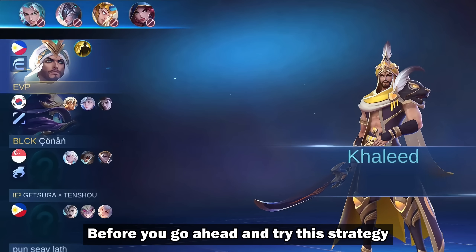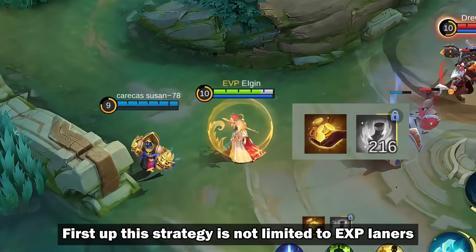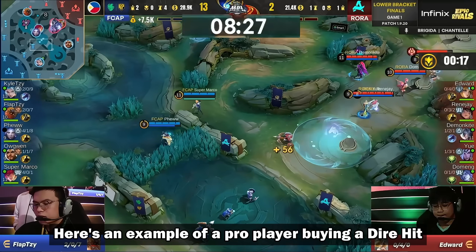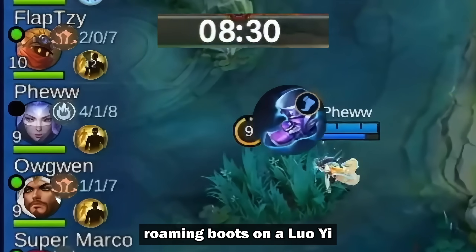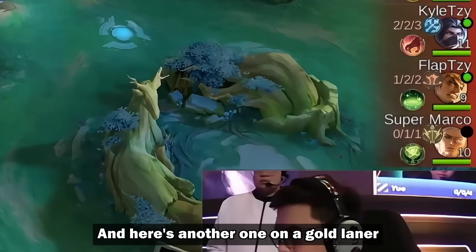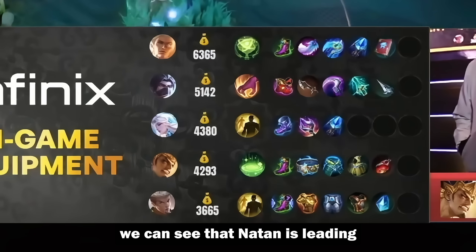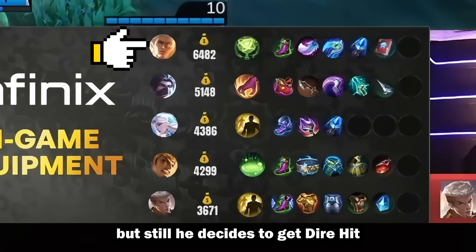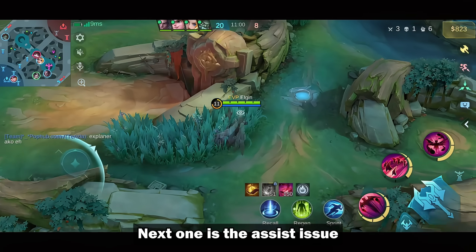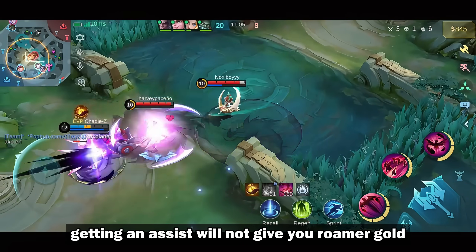Before you go ahead and try this strategy in your ranked games, there are a few things to keep in mind. First off, this strategy is not limited to EXP laners. Here's an example of a pro player buying Dire Hit roaming boots on a Luoyi, and here's another one on a gold laner. Looking at their team's gold, we can see that Nathan is leading, but still he decides to get Dire Hit because he knows he can unlock the skill with assists. Next is the assist issue.